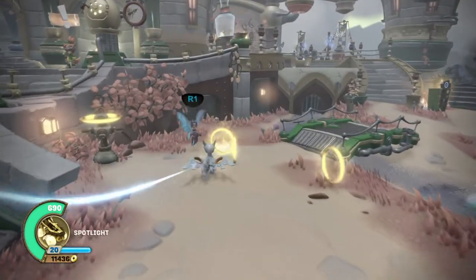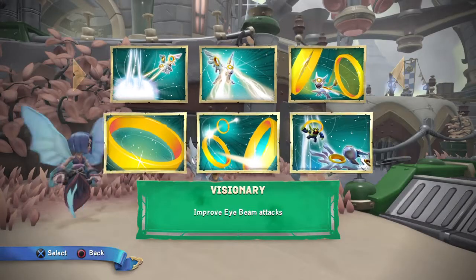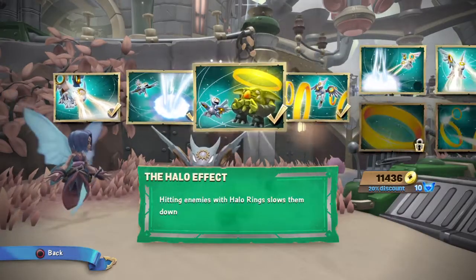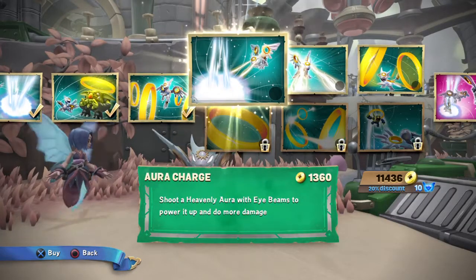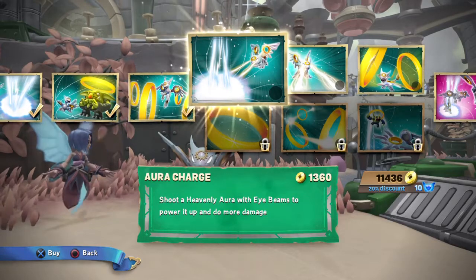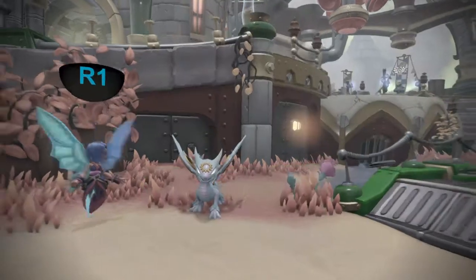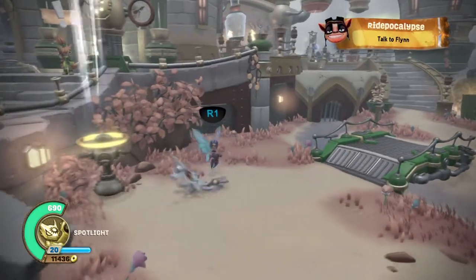So let's get past the base upgrades and level Spotlight. We're choosing Visionary — improve eye beam attacks — because I think they're better and you can just spam them. Shoot a Heavenly Aura with eye beams to power it up and do more damage. Let's take a look really quick.